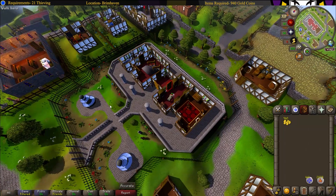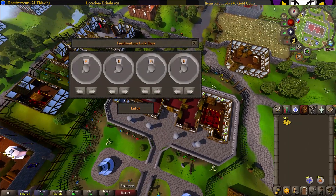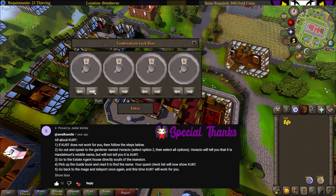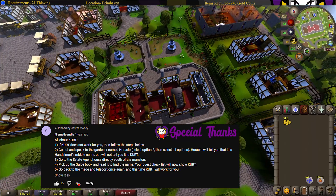Once there, open the door and open the door to the west. The password is KURT — K-U-R-T. Once you enter the password, enter the door.